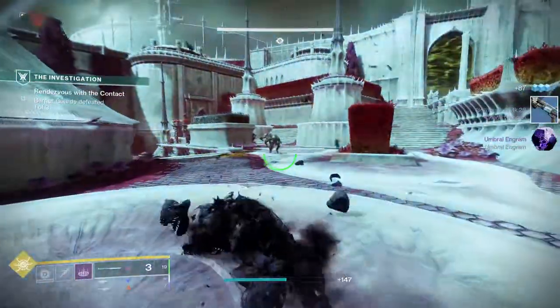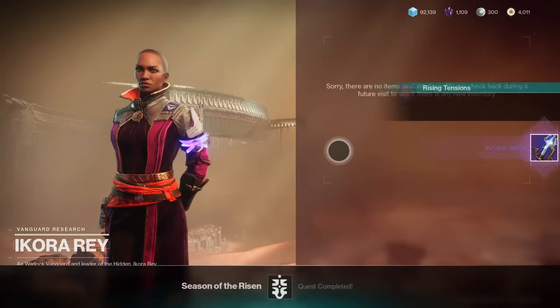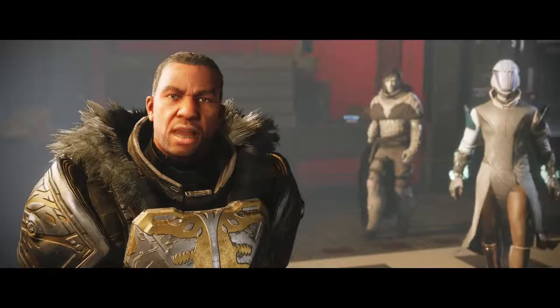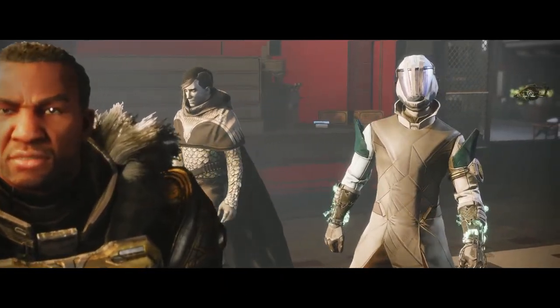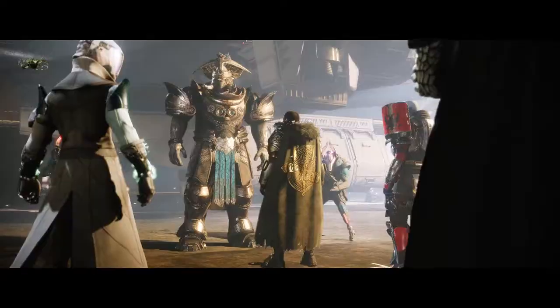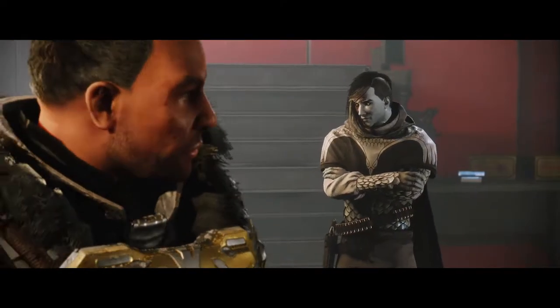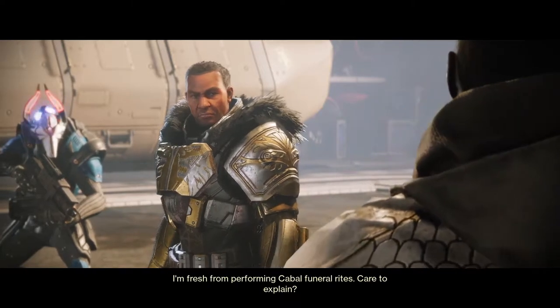Next up you have to complete the Rising Tensions quest. Pick it up and head to the Tower hangar where you'll witness a meeting of key players like Zavala, Ikora, Lord Saladin, and Crow. Ikora needs your help to investigate the Lucent Hive.